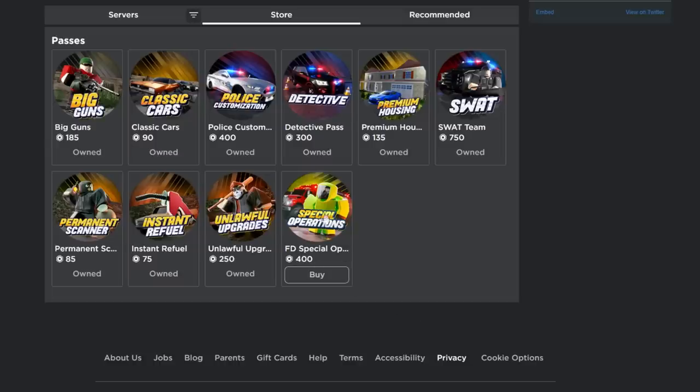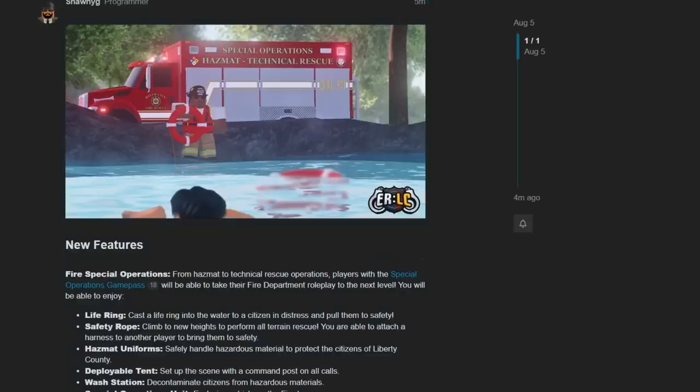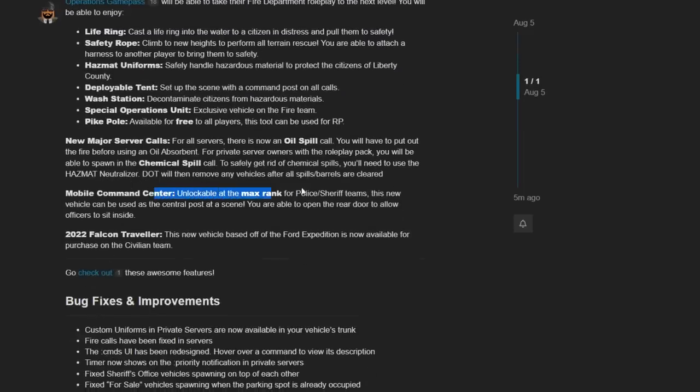We'll go and buy the game pass. It includes a Special Operations truck, hazmat suits, hazmat tools, water rescue tools, and tech rescue tools. The update log also has life rings, safety ropes - I'm really excited for the safety rope, that looks really interesting - deployable tents, wash stations, and a ton of different things. The command unit has an openable rear door with an actual interior, which I'm very excited about. We're hopping in the game now to check this out.